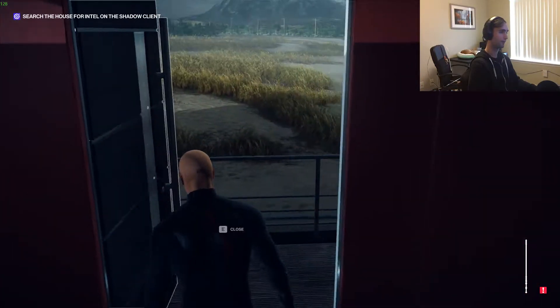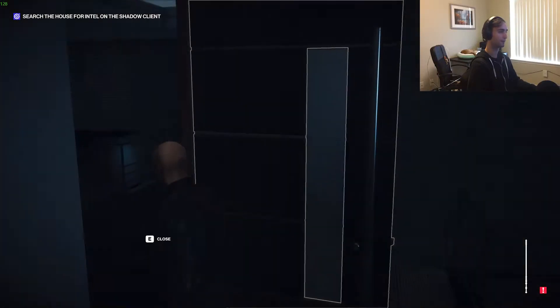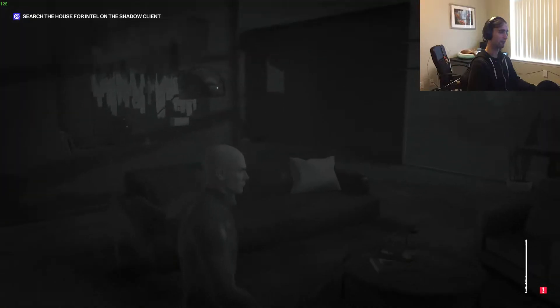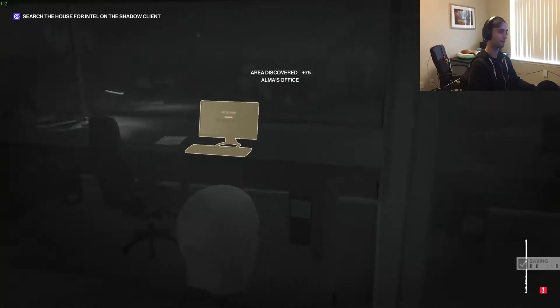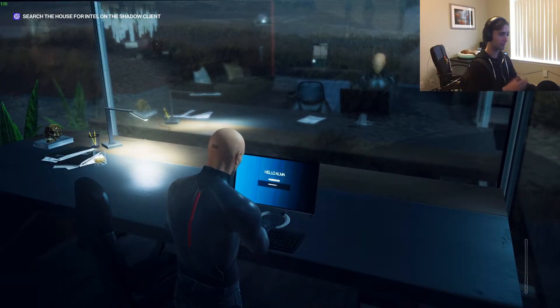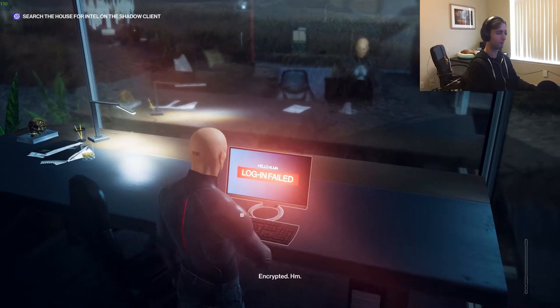Have I been here? Let's see the outside. Oh, a computer — that's probably what I need. I saw that from outside but I wasn't sure where to go. Alright, search computer. I just need the password. Oh nope, I do not have it.